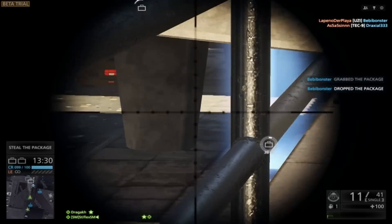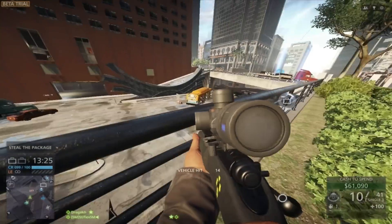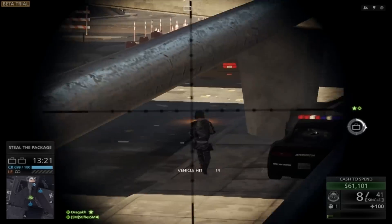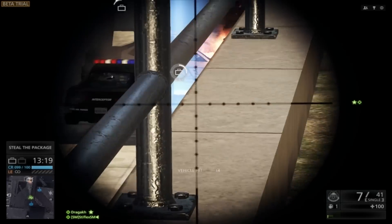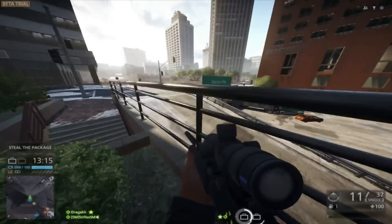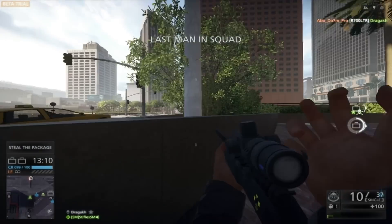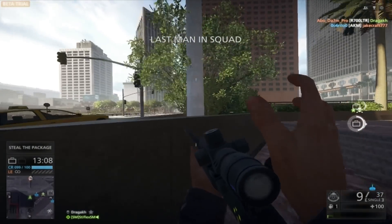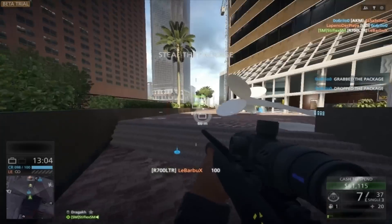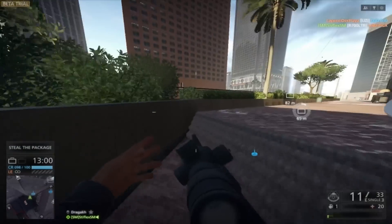There aren't many camping spots in this map. But if you play Heist, you'll have a bit more focused area around the objective. If you're playing Blood Money, it'll be a lot harder because the pace is a lot faster — the cops or the robbers are protecting one objective or trying to steal it, while in Blood Money you just get in and get out as fast as possible. So it's a lot easier for snipers in Heist.